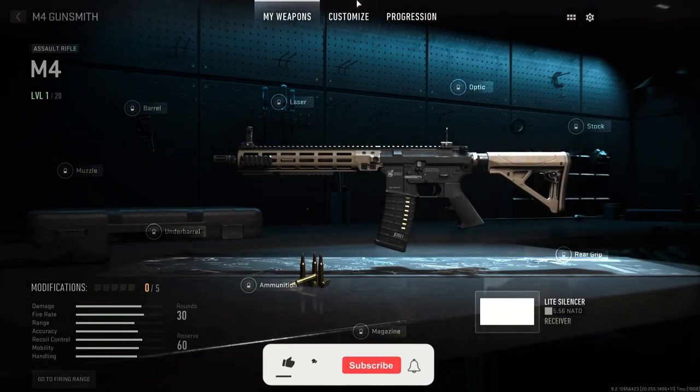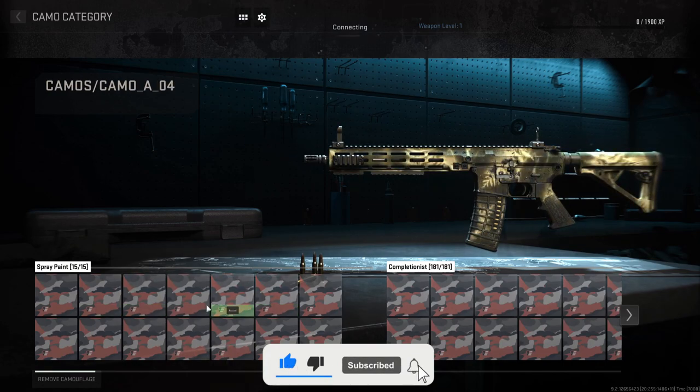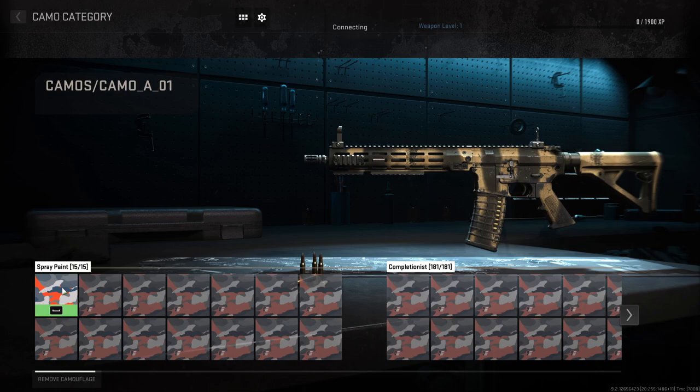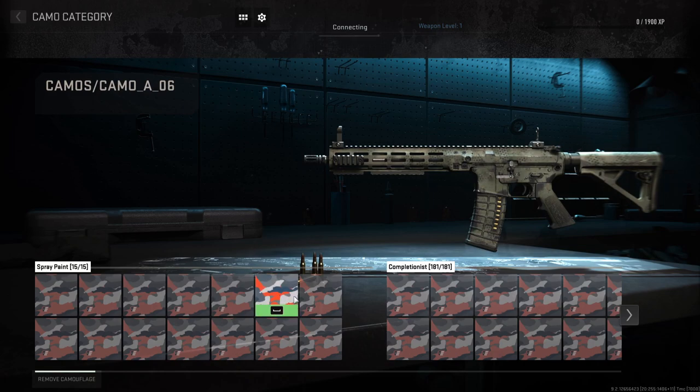We have all the guns and we can go and customize and check out the camos. The placeholders are not there, but we can check them out individually. We're going to start with the spray paints and then move on to the next ones. These look cool. It's better to do this on a mouse and keyboard, by the way — on controller it's kind of bad.